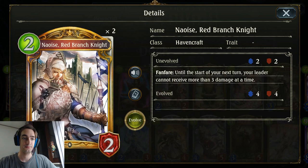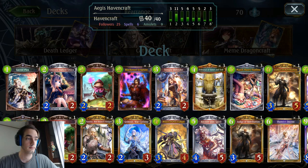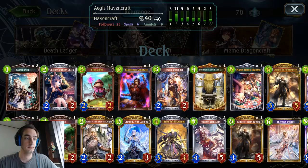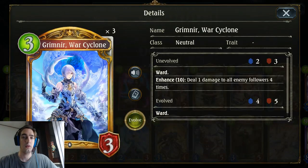Two Red Verange Knight — I'm even considering running three of these. It's such a lifesaver card and you can just drop it on turn 2 for tempo. Overall, a pretty solid card. Three Black Ineed Scripture — nothing new here, it's just one of the best removals in the game. Three Grimler War Cyclone — it's still a pretty damn strong card even after the nerf, especially in a deck like this that doesn't care too much about face damage but cares more about board control. And it's a great follow-up to Heavenly Ages too.